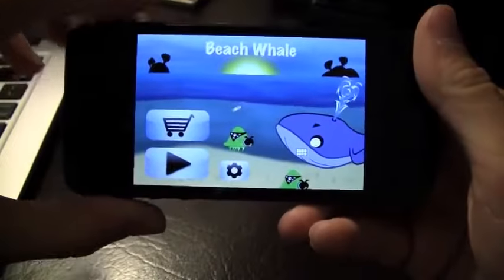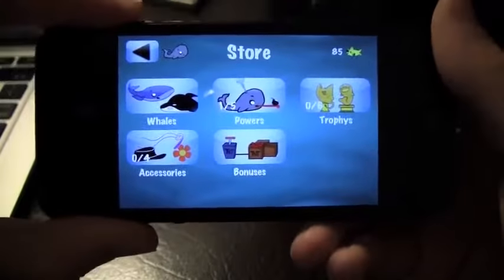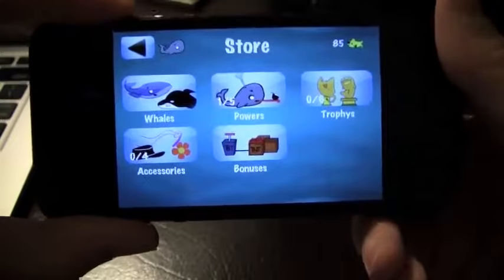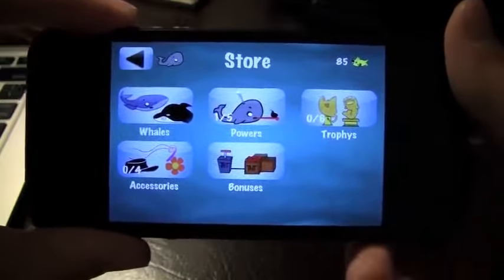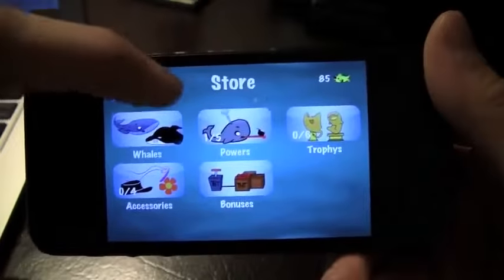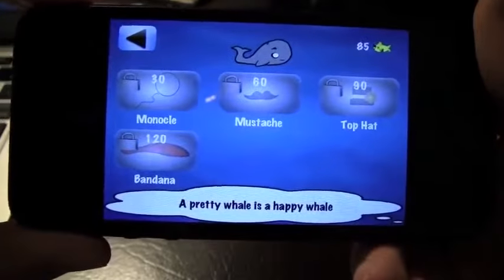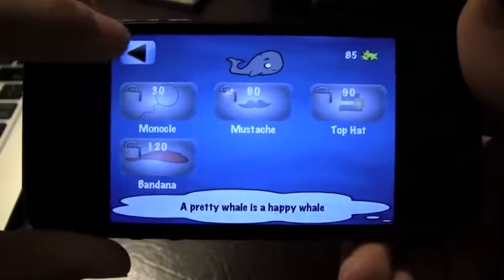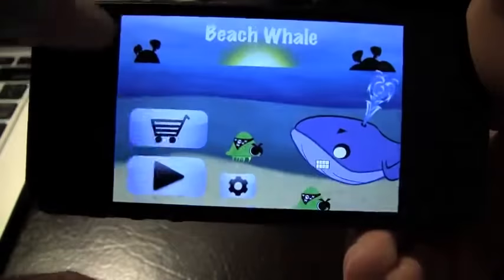So you've got settings as well as a shop. If you hit shop, you can choose to buy new whales — every whale is unique in that it has different speed, acceleration, and armor. You've got your trophies, power bonuses, and accessories. If you tap one, you can see accessories like a top hat and bandana.